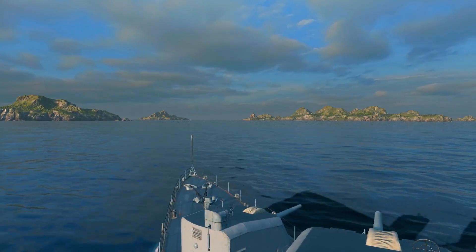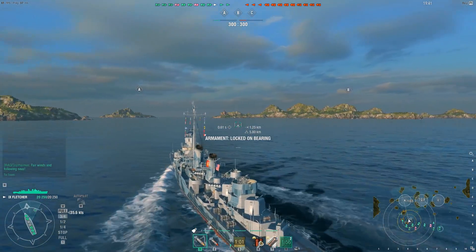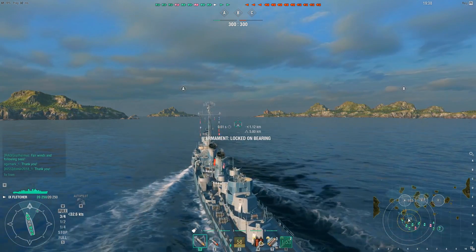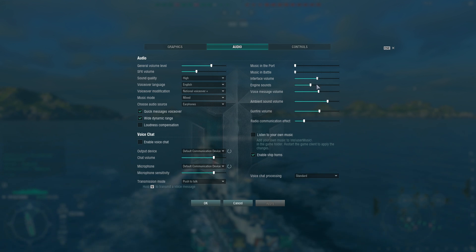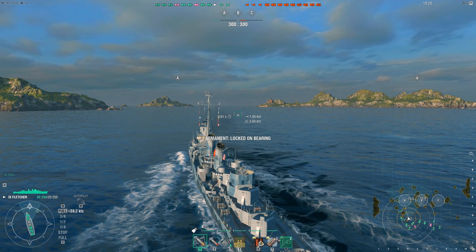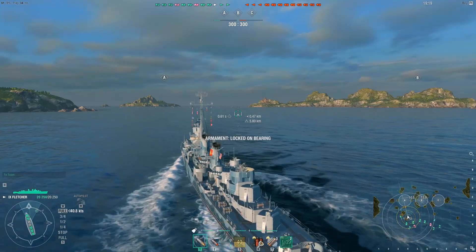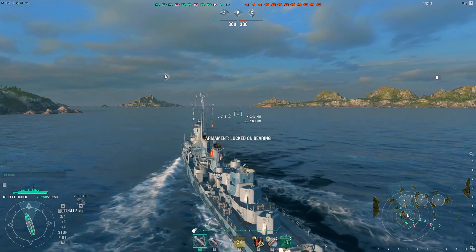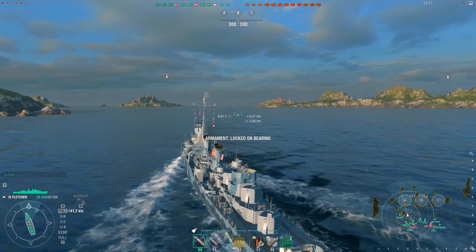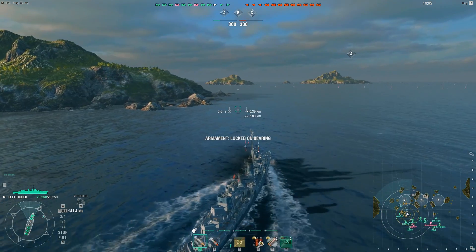And here we are on the map Sea of Fortune, Domination Mode. We've got ourselves a south-west spawn, backed up by most of our cruisers, and we are heading towards objective A. Bit of a disclaimer: this footage is around 2 months old, and some core gameplay elements and changes were not in full effect just yet. Regardless, I think this game is still relevant when it comes to Fletcher's performance. No CVs are present, so I even took the luxury of mounting Speed Boost instead of Defensive AA, allowing us to close up towards Alpha a bit faster.